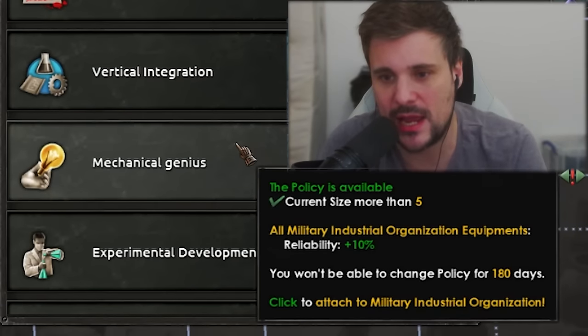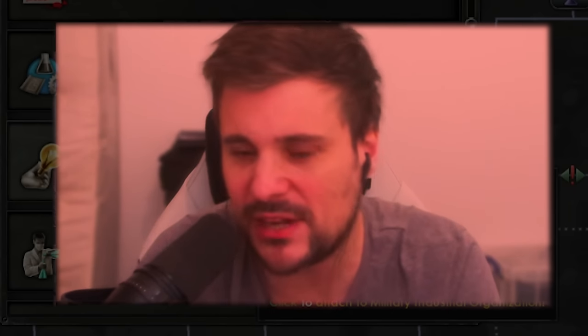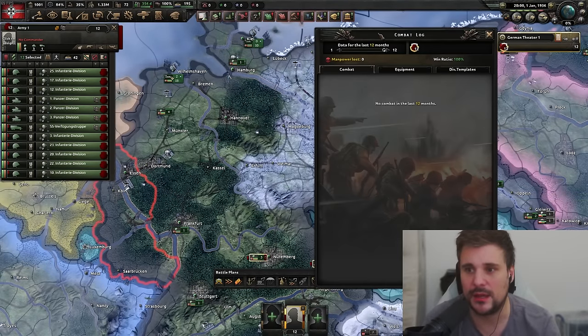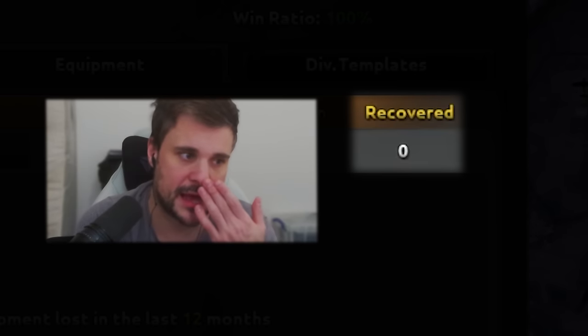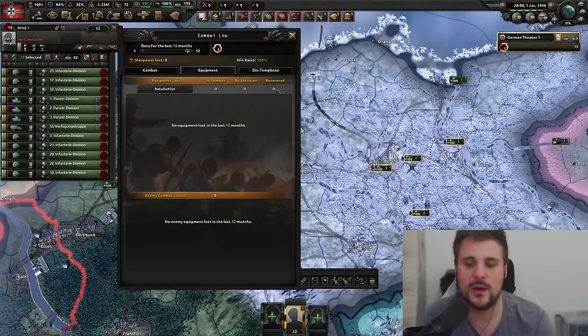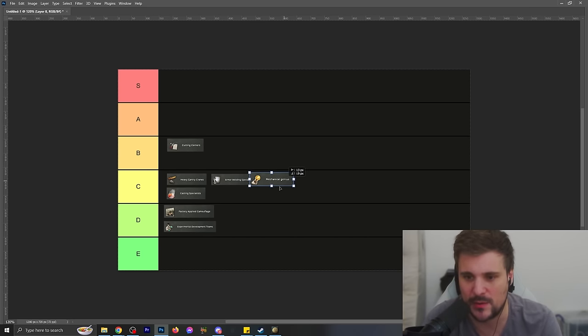Mechanical genius gives plus 10% reliability. The multiplayer guys are probably screaming right now. The big advantage of having 90%+ reliability is that when a vehicle breaks down, there's a chance to have it recovered. You can see in the equipment log: lost in combat, lost in attrition - but with high reliability, vehicles can be recovered. If you're battle planning you will be losing a lot of equipment. It's effective in niche scenarios, but there are other ways of fixing this problem. I'm going to go D tier - I don't think this is really applicable.